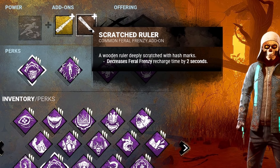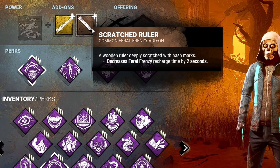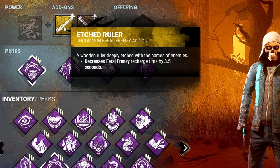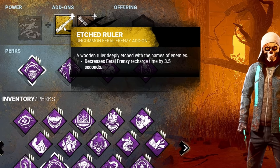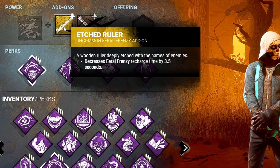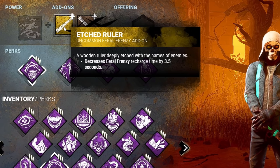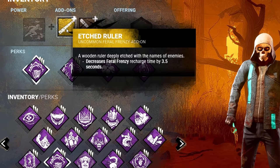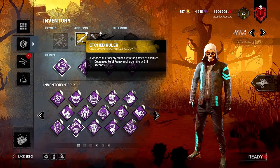For add-ons today, I've been wanting to play around with decreased Feral Frenzy recharge time, so I took both — one for 2 seconds and one for 3.5 — for a total of 5.5 seconds off our power. It feels okay; you could probably run more serious add-ons and feel a little better, but I enjoyed it and we built something around it. Overall it worked really well for all our games, so let's get into the games.